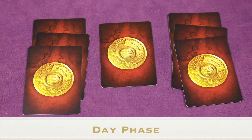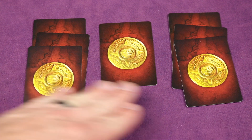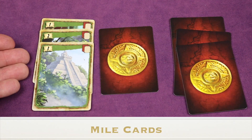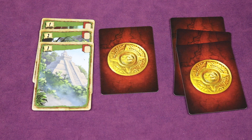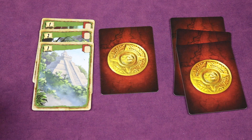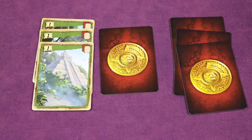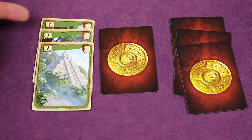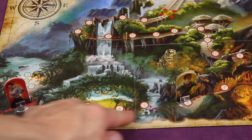Once everybody has played all eight cards, it goes to the day phase. Beginning with the first player, you can choose to reveal one or more of your stacks. You don't have to reveal any if you don't want to. For example, if you reveal a stack with mile one, two, and three, the one moves you one space. The two is worth nothing unless directly above a one. The three is useless unless directly above a two which is directly above a one. A perfect sequence of one-two-three lets you move six total spaces.